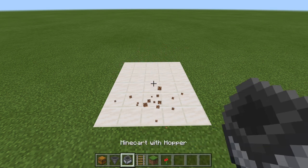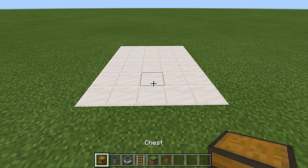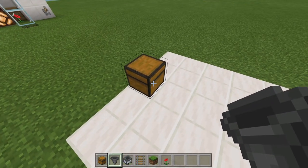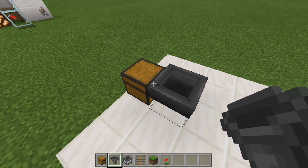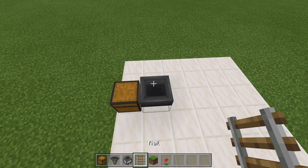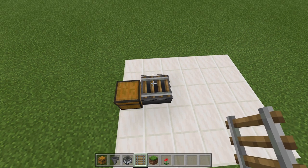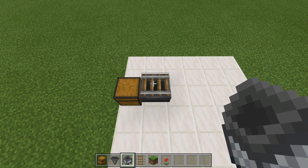Let's go ahead and grab our chest and place it right here front and center. Next, grab your hopper, swing around to the back side, and crouch place that hopper into the back of the chest. Get your rail, crouch place that rail on top of the hopper like that. And finally, grab your hopper minecart and place it right on top of the rail.